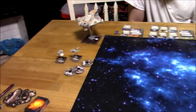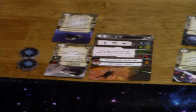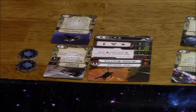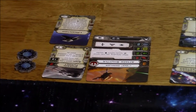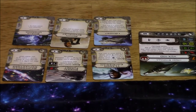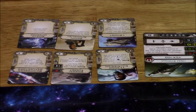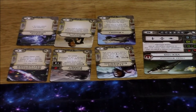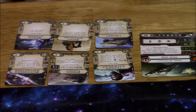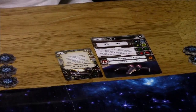And Vinny played as the Rebels. He had the Attack Shuttle, Zeb, Dorsal Turret with the Phantom title. He's got the Ghost, Hera Syndulla, VCX-100, Lando, Dorsal Turret, Reinforced Deflector, Shield Upgrade, Recon Specialist, and the Ghost title. And lastly, we've got Z-95, Aaron Kraken with Predator.